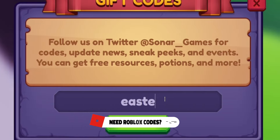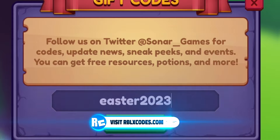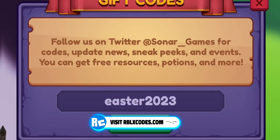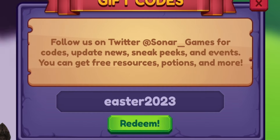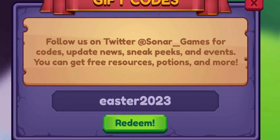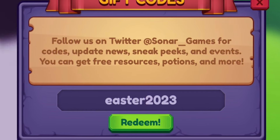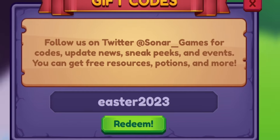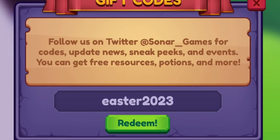Next we have the code EASTER2023, just over here. If you want to speed up the process of redeeming codes in the game, go to rblxcodes.com — there's a full list of all the newest working codes for the game on that website, where you can simply copy and paste them. It just takes a few seconds at most.